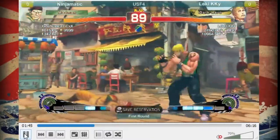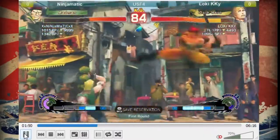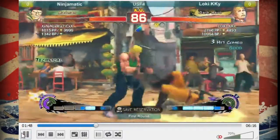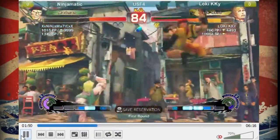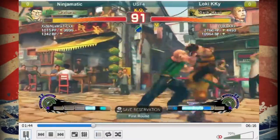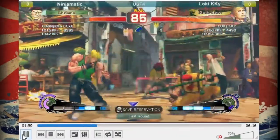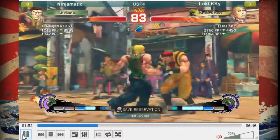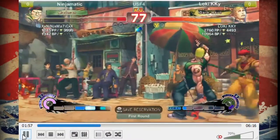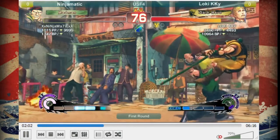Got to finish that combo. Forward throw. That's a dirty cross up - nice. He's got good pressure. He gets a random hit. That works - he got a series of good reads right there which ended up killing Rolento. That was good play by the Cody player.